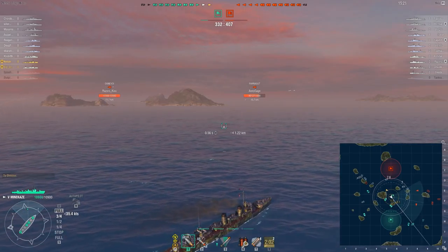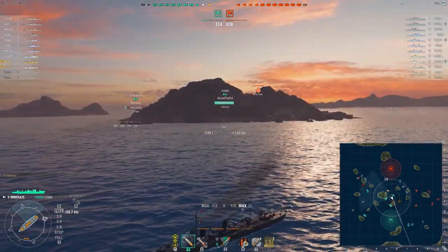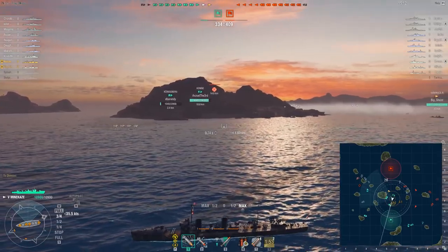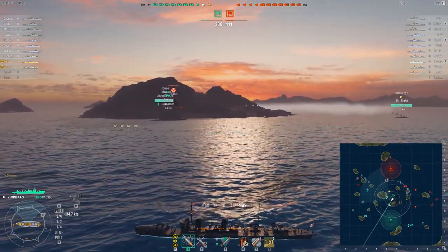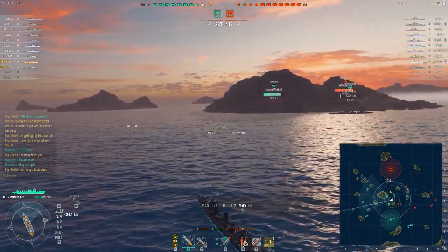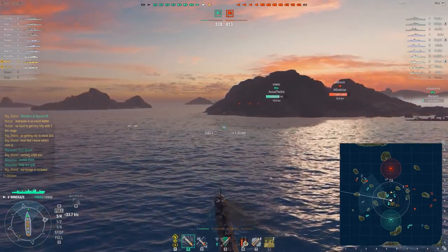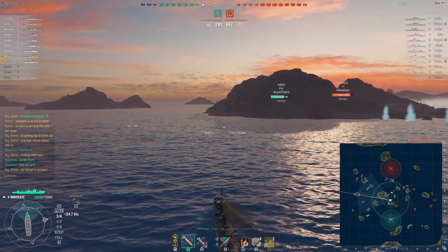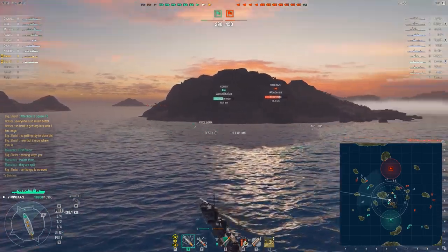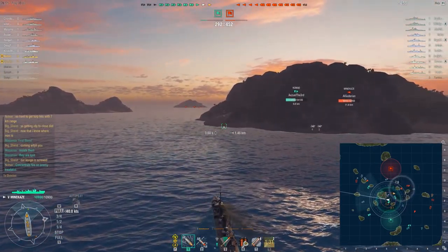Friendly cruiser is very low, probably going to die. Friendly Kongo is overextended and it looks like everyone left him. I would have really liked it if most of the team that went towards the center had continued to support the friendlies pushing the left flank. That's not the case.